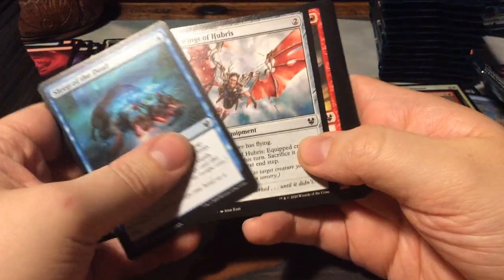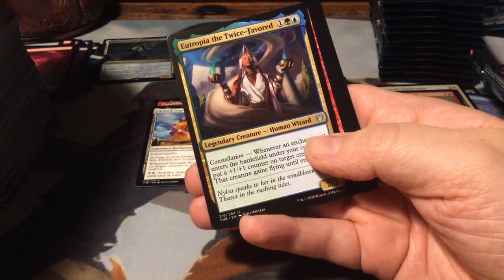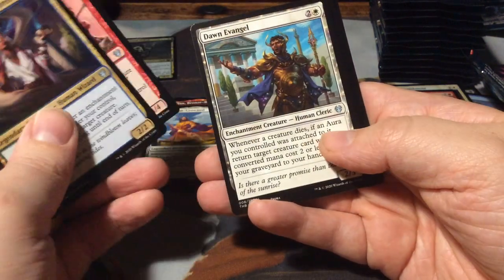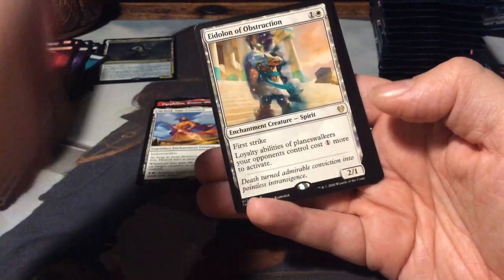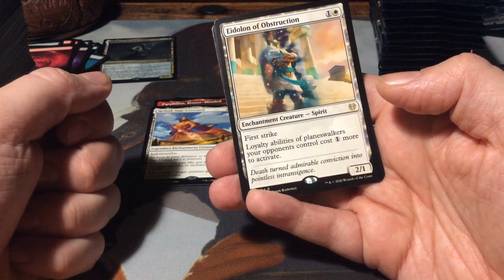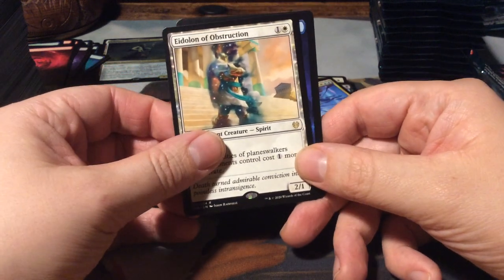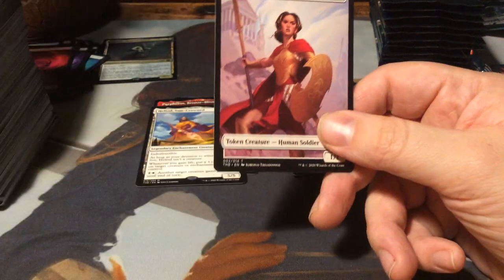Two-thirds into the box, and I think we already done a great job here - so many good cards. Eutropia the Twice-Favored. Heroes of the Revel and Dawn Evangel. And another rare - the Eidolon of Obstruction. For 2 it's a 2/1 first strike. Loyalty abilities of planeswalkers your opponents control cost 1 more to activate. Wait, that's interesting! Island and a token.